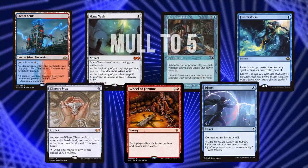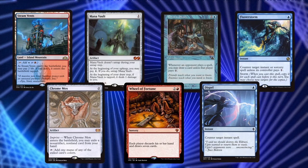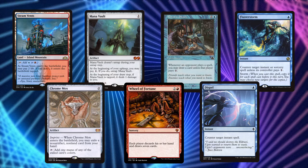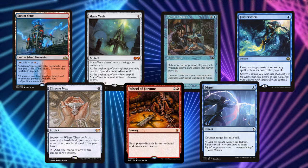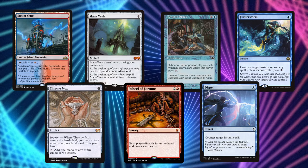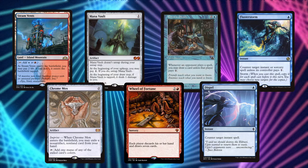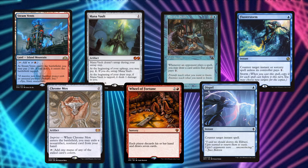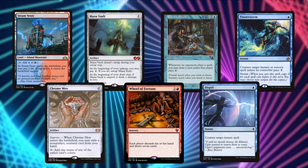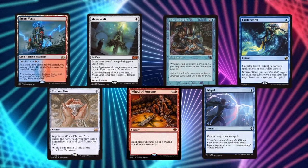This third hand is pretty perfect. We've got two payoff spells in Rhystic Study and Wheel of Fortune, and the mana to cast them between Chrome Mox and Mana Vault. If this were a mulligan to five, we'd probably cut Rhystic Study and Dispel, keep Fluster Storm, and either exile Fluster Storm to the Chrome Mox or exile something drawn off the top on turn one. We've got Mana Vault that we can eventually put back in hand with Chain of Vapor or Alchemist's Retrieval. Yeah, this is a pretty perfect hand.